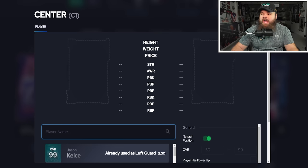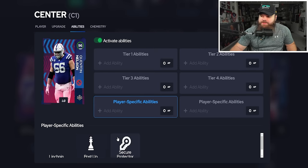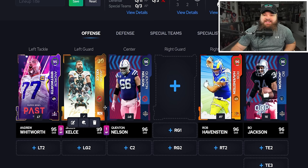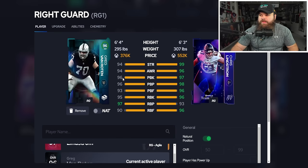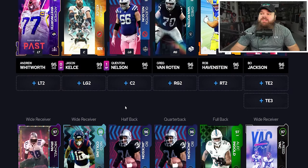At center, playing Big Q out of position — he gets Post Up and Secure Protector for one AP total, which is great since the center is double-teaming with both guards. At right guard, Larry Allen gets zero AP Secure Pro, or go Greg Van Roten for Secure Pro and All Day at one AP. Offensive line stats really don't matter at this point — it's all about abilities.